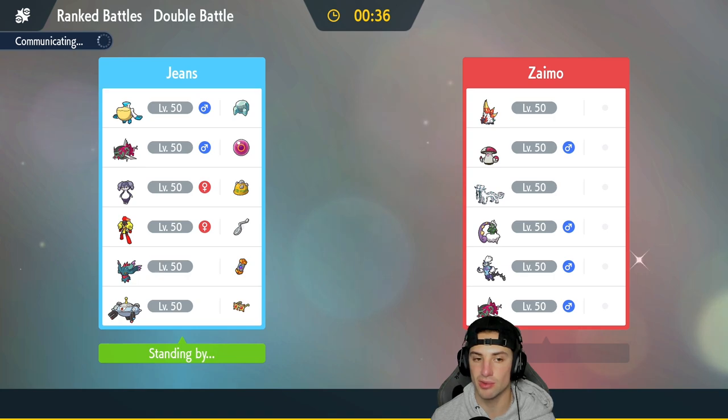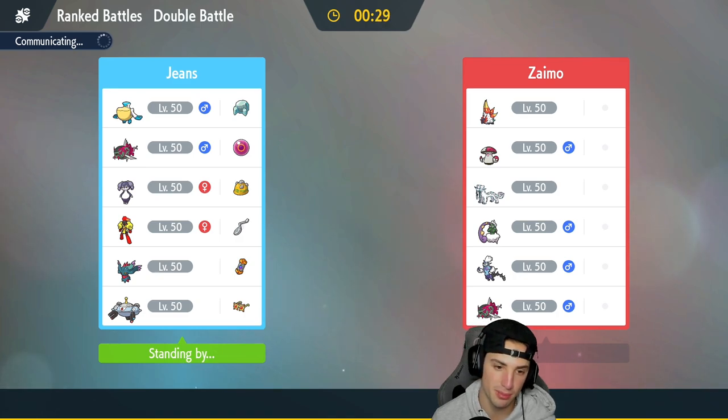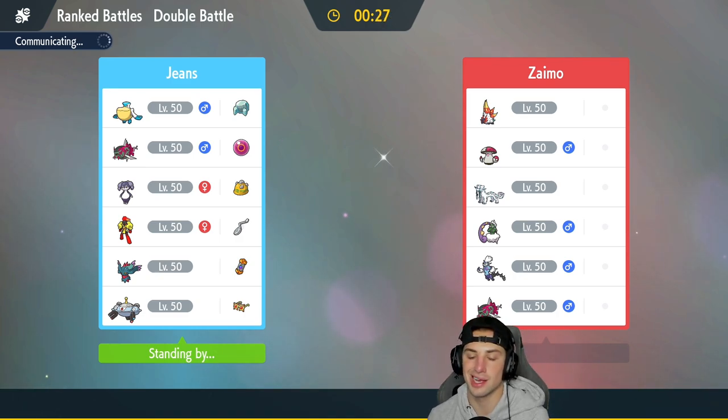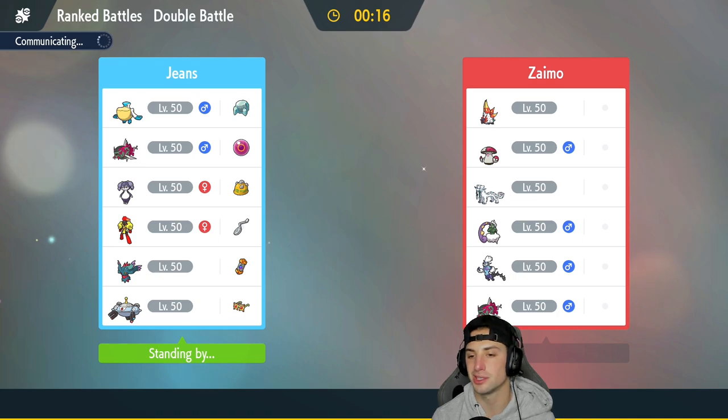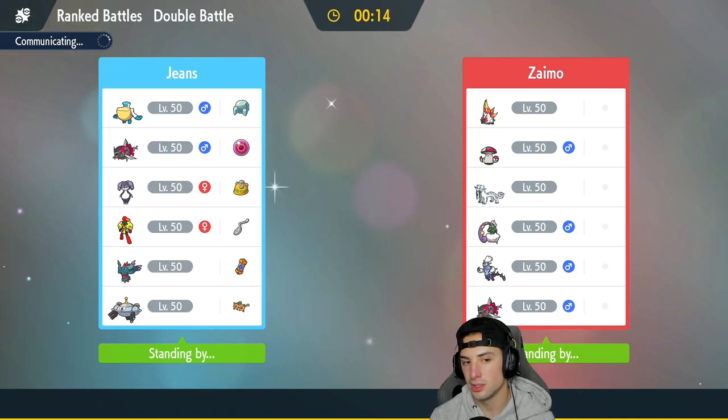We have Grass Tera type on Armarouge, so if they try to put me to sleep I can Terastallize into Grass and get after it. My plan is Follow Me and Trick Room, then eventually bring out Magnezone, waste out Trick Room turns, boost Booster Energy on Flutter Mane, and try to clean up. I'm scared of Tornadus coming out and taunting, but if we just go Follow Me we should be thriving.